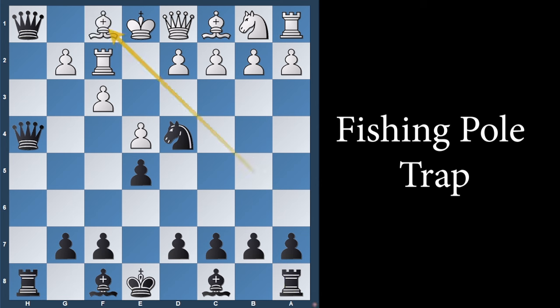It's likely the bishop comes back home. Then queen takes the bishop. If king takes, then queen to h1 is checkmate.